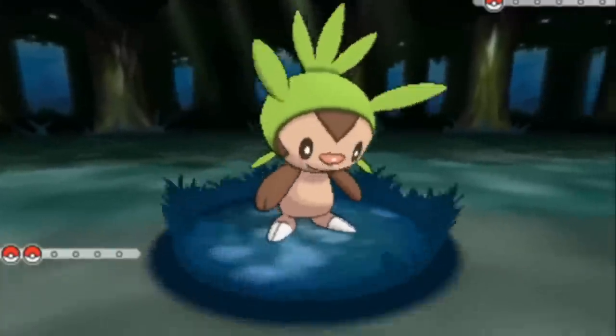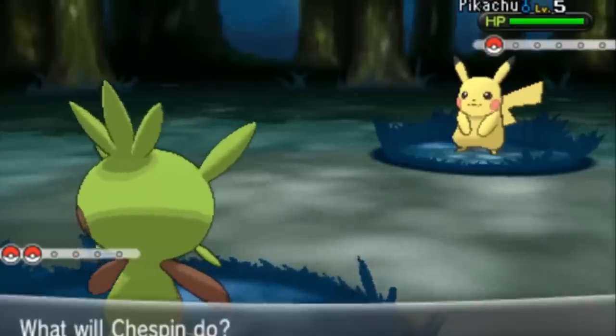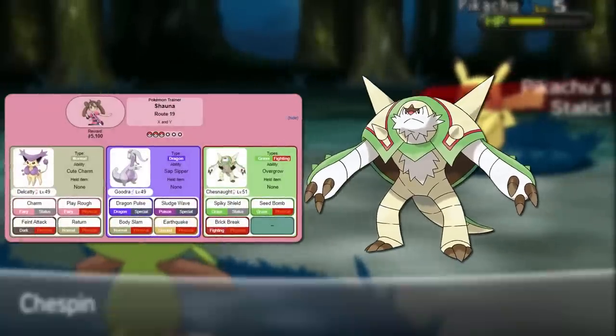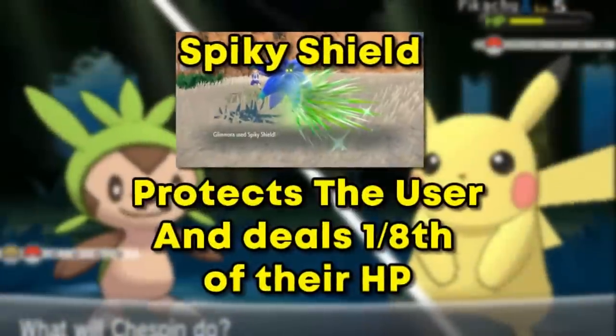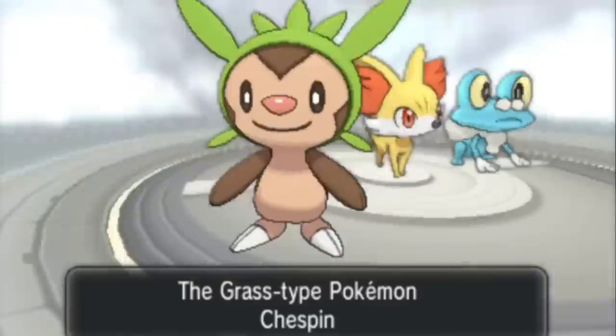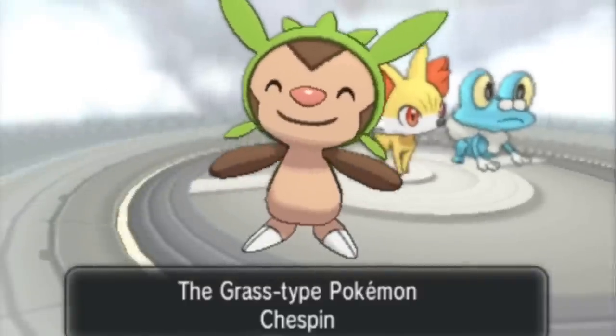But the biggest reason to pick Chespin is so you don't have to deal with Chespin. Its final evolved form, Chesnaught, is quite annoying and slow to deal with, with the move Spiky Shield and its massive bulk. This will make Chespin the first Pokemon needed to beat X and Y as fast as possible.